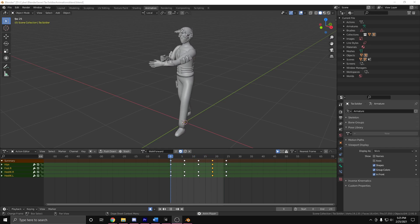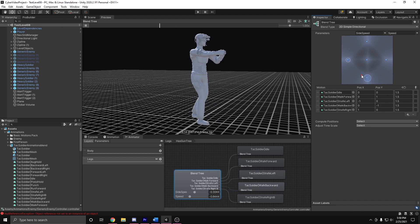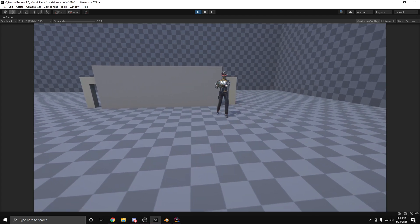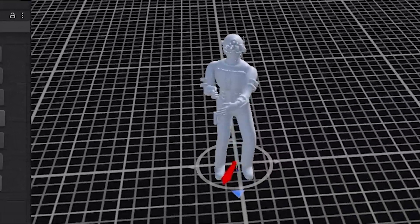I ended up creating four walking animations — one for going forwards, backwards, left, and right. I also made a run animation, but let's just pretend that doesn't exist. By blending between the four walking animations in Unity, the enemies' steps are able to match with the direction they are moving in. Of course this was after redoing the animations 50 times because nothing ever works on the first try.